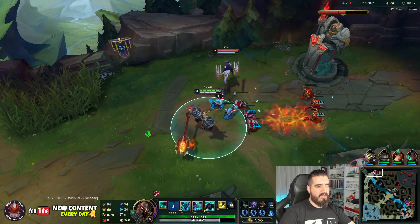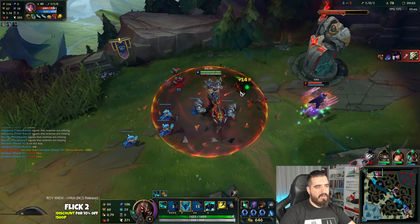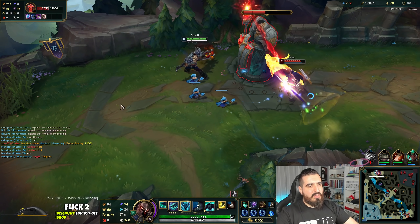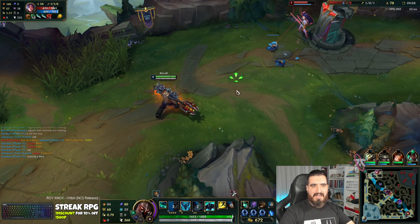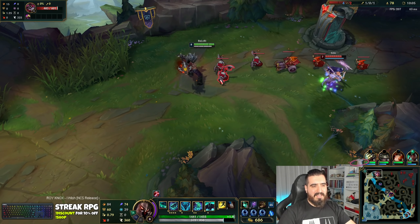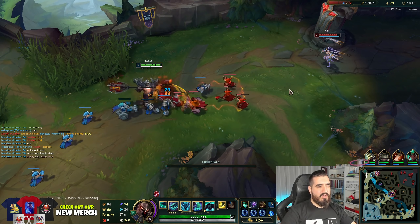I got my ultimate so I am not afraid to get ganked — we actually want these guys to gank me because we are going to just destroy them. Not enough for the full stacks from Conqueror, but remember that Conqueror is also going to give you bonus ability power. So even if you got 4 or 5 stacks, you are going to have some ability power. Even if you can't fully stack it, you are going to still use some of it.